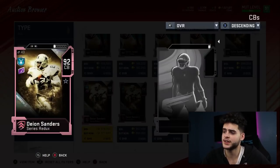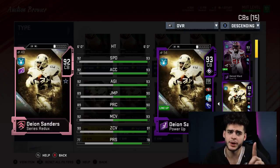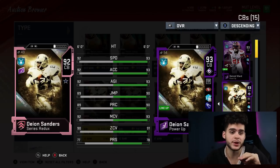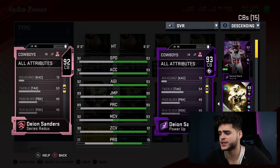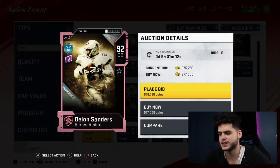Deion Sanders is number 2. I haven't fully powered up this card and it's a monster: 93 speed, 93 acceleration, 93 agility, 90 jumping. That is the most athletic card in the game, hands down — even more than a running back. 90 play rec, and in Madden you want athleticism — he is the most game-breaking card right now. Although he plays cornerback, he can kick return, punt return, and take picks back to the house. Every time he gets a pick he's gone — he's too fast, too elusive. He has 90 play rec, 93 man coverage, everything is at a threshold except press. This card is a monster.